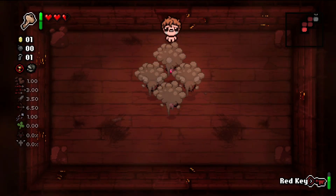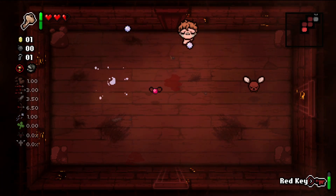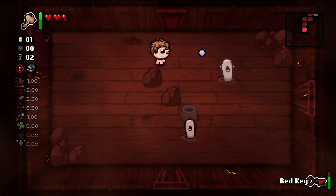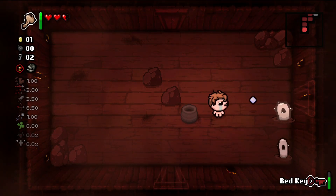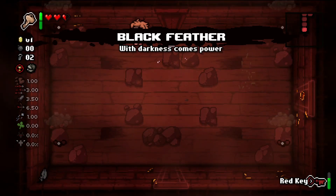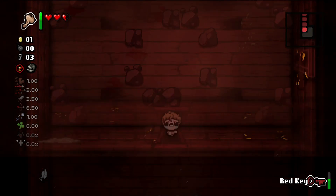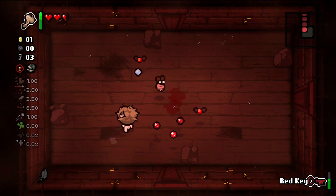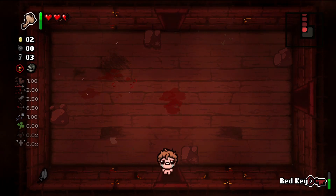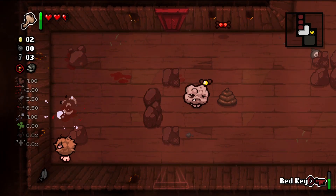I wonder if he spawns because we went to the next floor on the last run and he was still there. So I wonder if Esau spawns on every floor, or maybe it was like we had two so he just carried over. For now let's just use up red key until it has like one charge left, and then go to the next floor. There's the item room. I still don't know what dad's key is for - maybe if you lock yourself into a room.